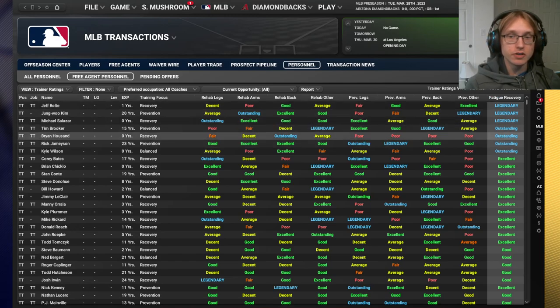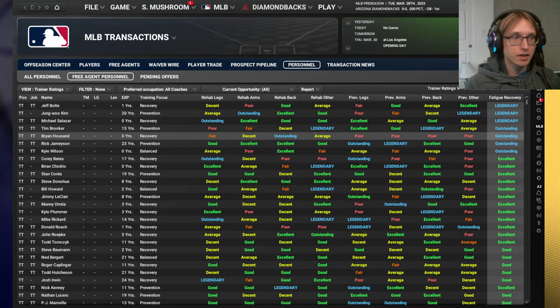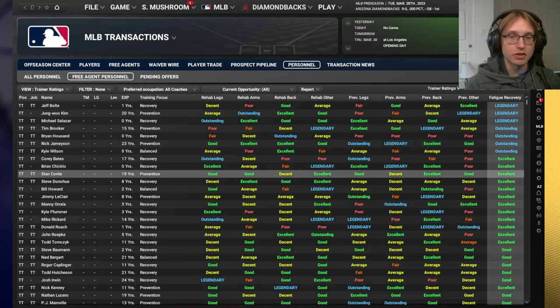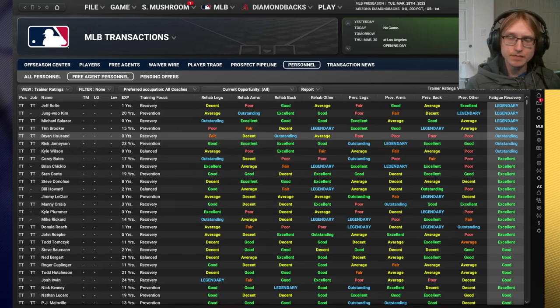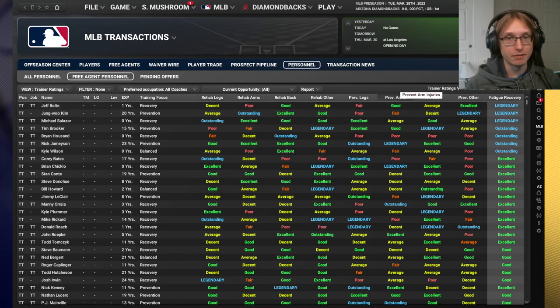You'll notice there are two trainers that are particularly good with fatigue recovery and injury prevention: Tim Booker and Rick Jameson. These are generally the two trainers I would consider to be the best in live starts, although there are other options as you can see here.